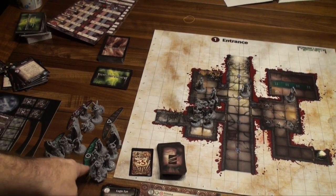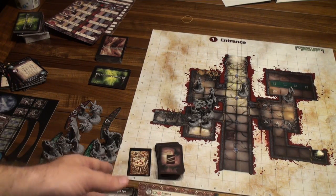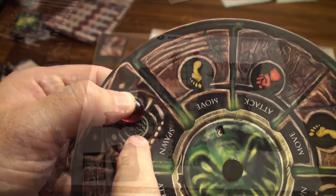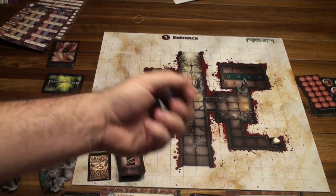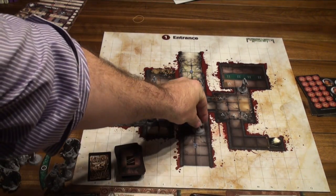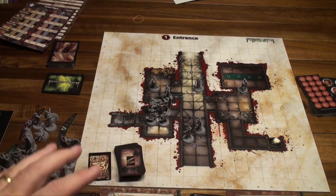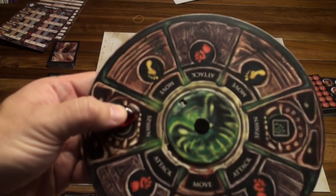Now we're on spawn. Here's the primary spawn point — I can pick any of these guys to bring out. The threat track shows two, so I'll bring out two. The primary spawn point is a trap door, so enemies are coming from beneath. I place them orthogonally adjacent, as far away from me as possible. I get to pick what's spawning and where they're placed, so I place two acolytes far away.